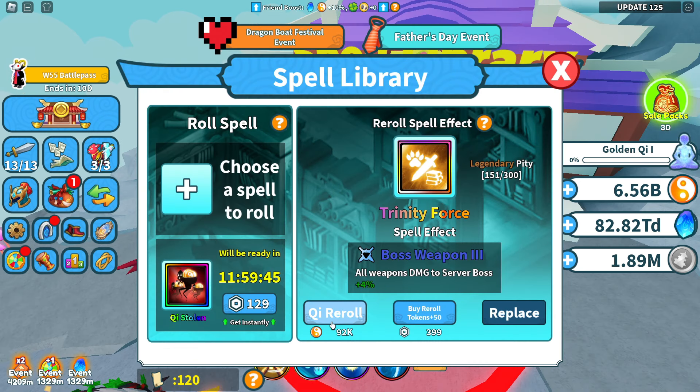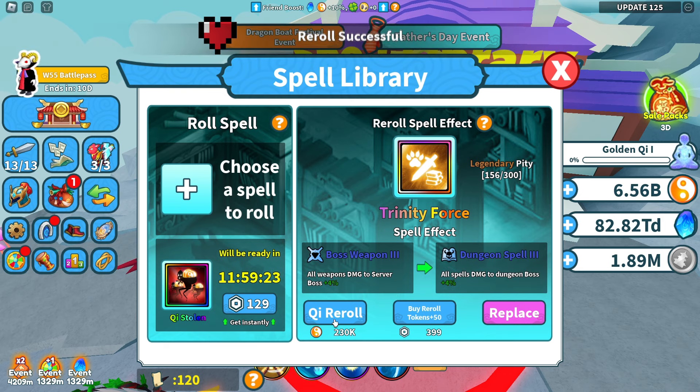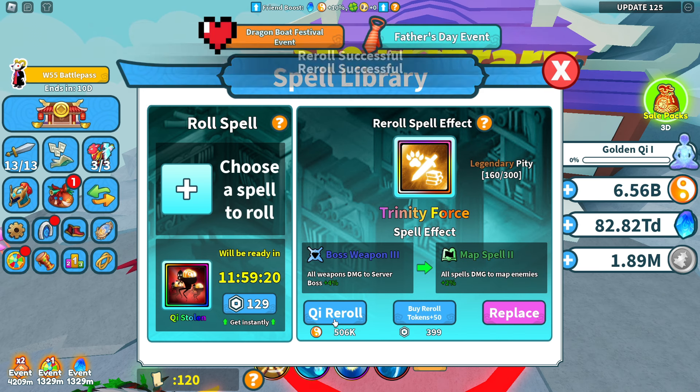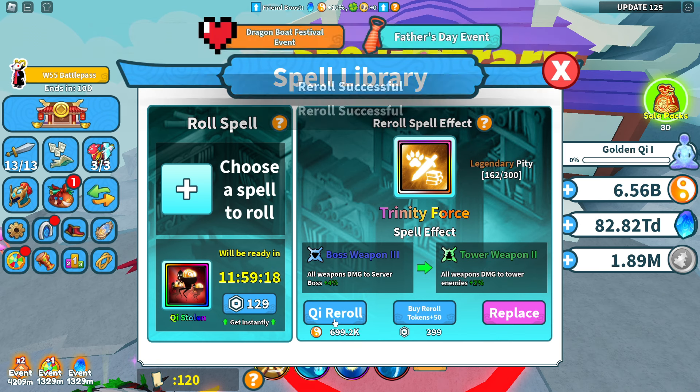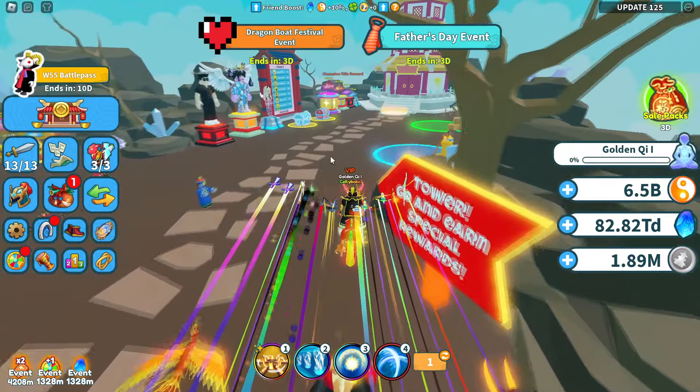On my other account I'm going for golden magnet, which is magnet five, to have 40% pickup range. But if you already have magnet, reroll the spell and try to get something that makes sense. Since you'll be fighting lords with this spell, you want to get either map spell damage or damage spell — something that works for this specific spell.